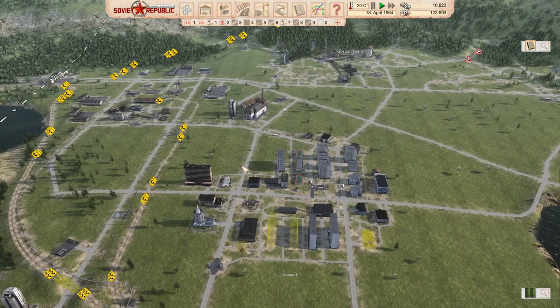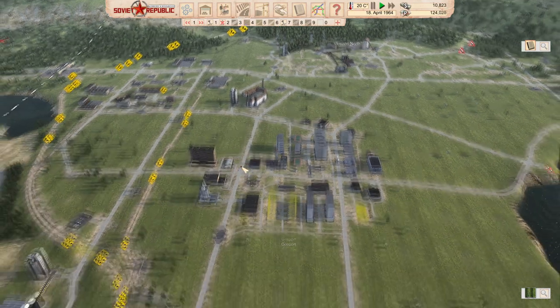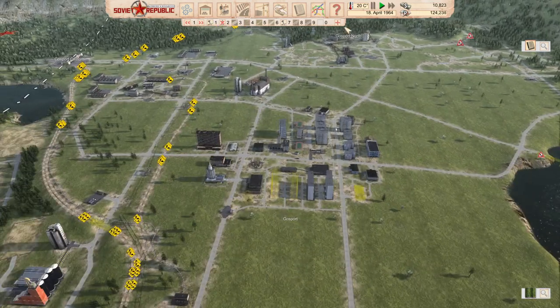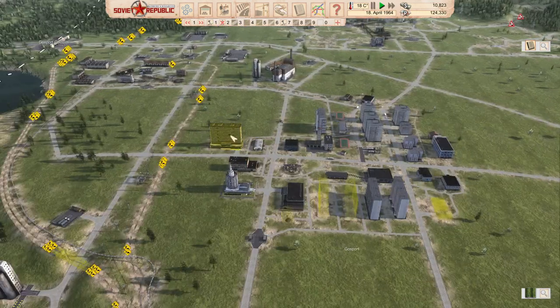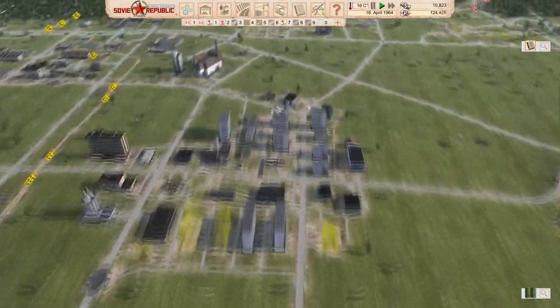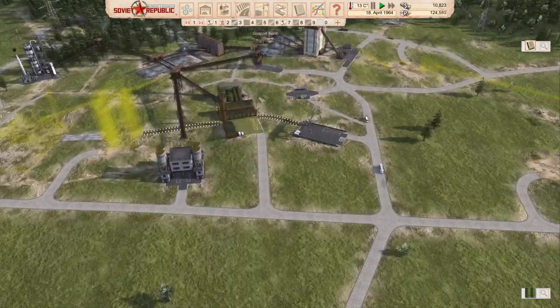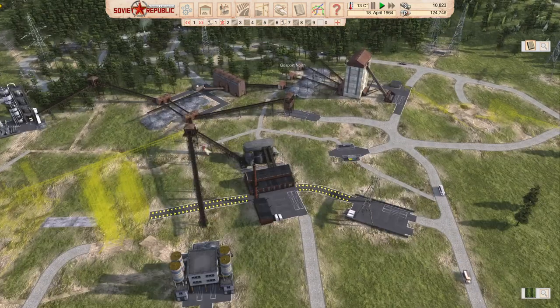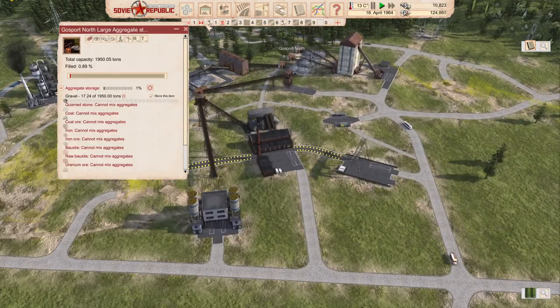Welcome to Workers and Resources Soviet Republic. In the last part the focus was very much on trying to build up my economy so I could service my debts. We expanded our tourism area and I was also working on getting my prefab factory going. The prefab factory got a little bit carried away and it drained out all my gravel.